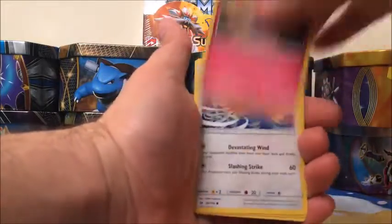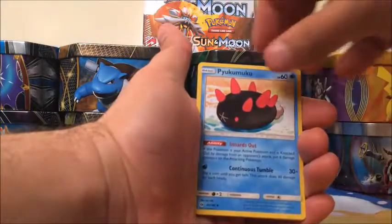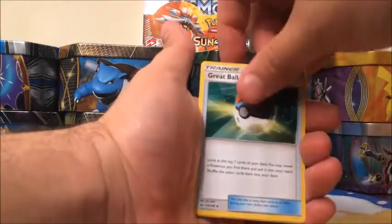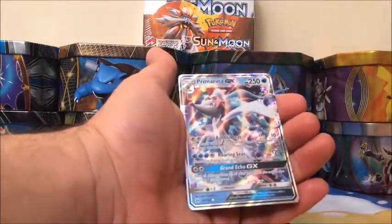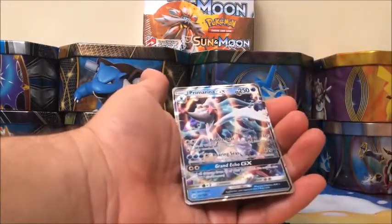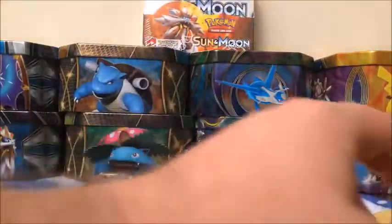Starting off with a Pikipek, Sandile, Snubbull, Fomantis, Grubbin, Psychic-type Energy, Great Ball trainer card, Dark Trek, Spearow, and our rare is a Primarina GX — which we totally needed. Oh there you go Mike, just leave that sucker. And Solgaleo.